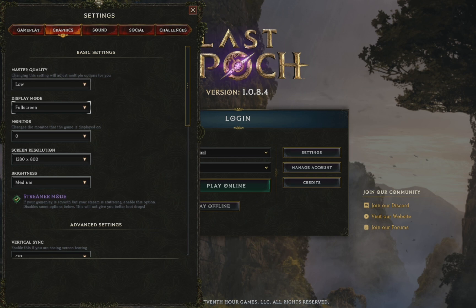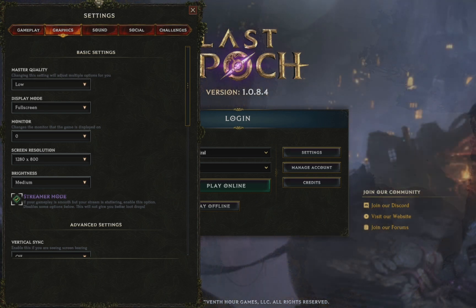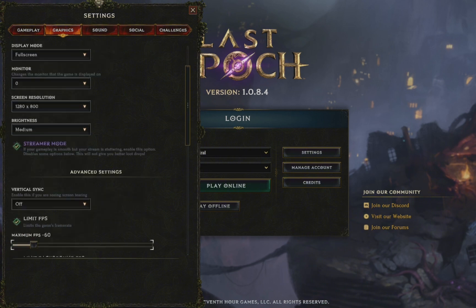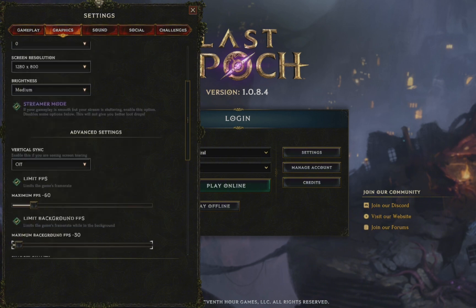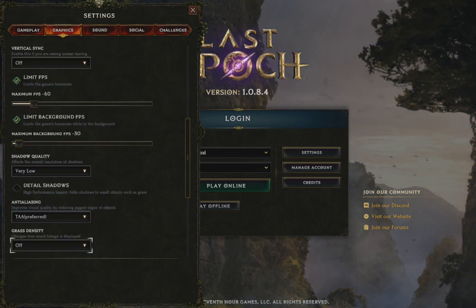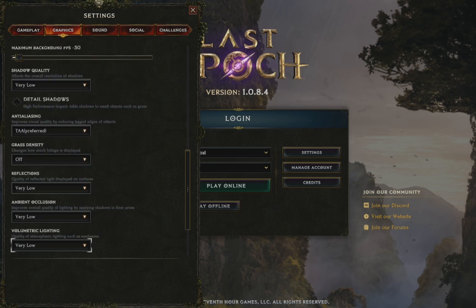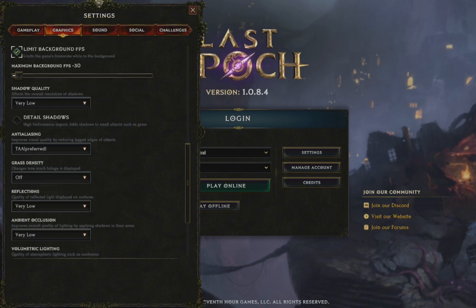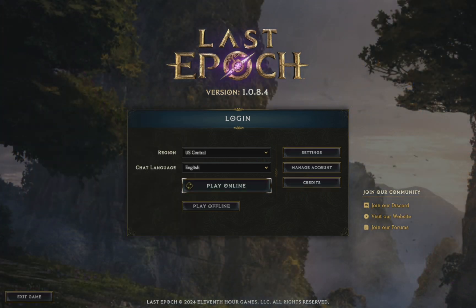In Graphics, set master quality to Low instead of Very Low. Then manually, click on streamer mode — you can see my settings here. I've set FPS to 60 and manually put everything down to Very Low. Anti-aliasing: honestly, the game looks a lot better with TAA. If you want an extra 2-3 FPS, you can turn it completely off. Otherwise, everything is on Very Low and grass is off. This is going to give you the best performance.